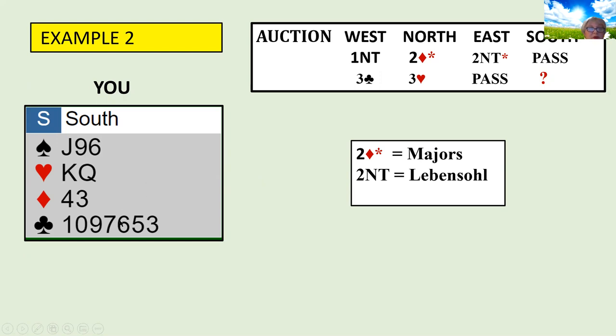West bid three clubs, which was forced in their system by the two no trump. Now your partner bid three hearts and it goes pass. Now it's your bid. Your partner showed the majors, and you have three spades and two hearts, so most people would just bid three spades to correct. Your partner probably has at least five spades. But when they come in and bid three hearts, this is showing something extra — they have a good hand. You didn't take a call and they're bidding again, and they should be telling you something.